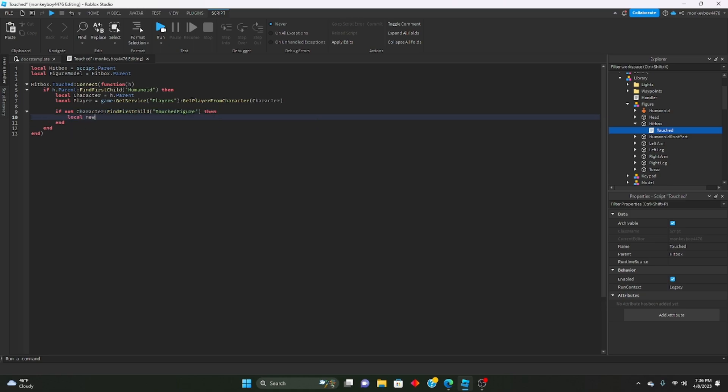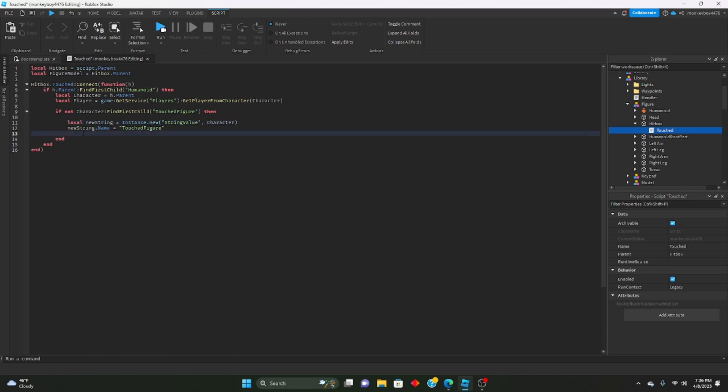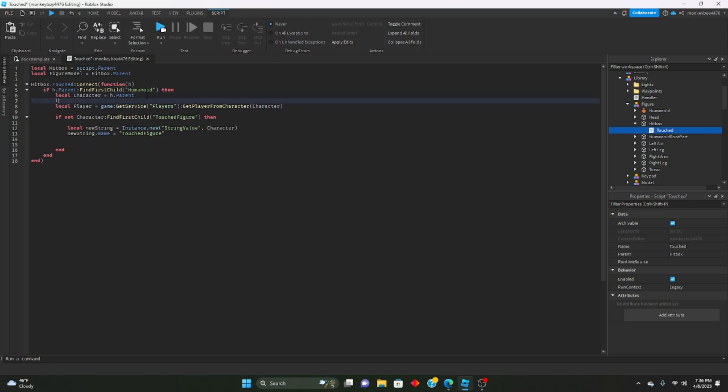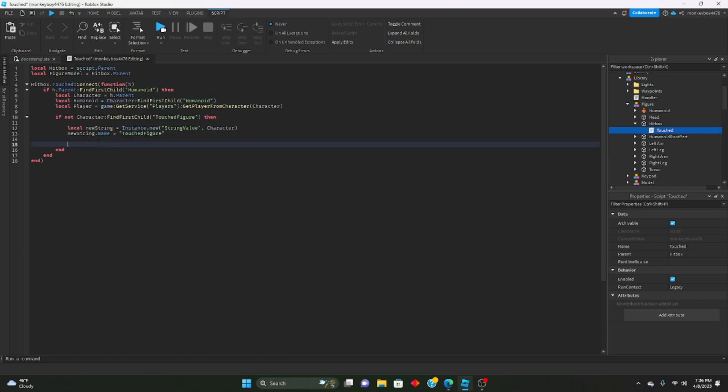We'll create a new StringValue: local newString = Instance.new('StringValue'), parent it to the character, and set newString.Name = 'TouchedFigure'. For now we'll just kill the player when they touch it. We'll define local humanoid = character:FindFirstChild('Humanoid') up at the top, and then say if humanoid then humanoid.Health = 0.